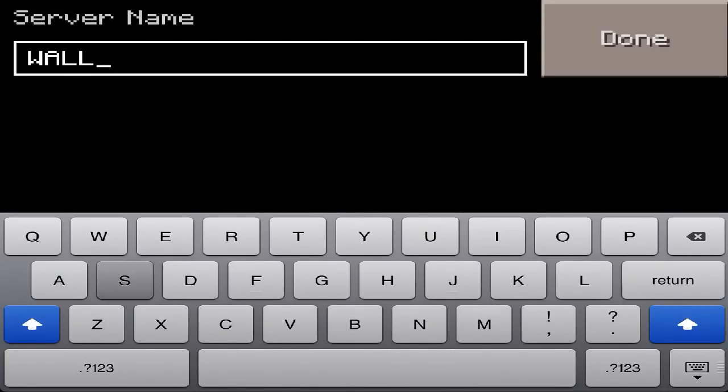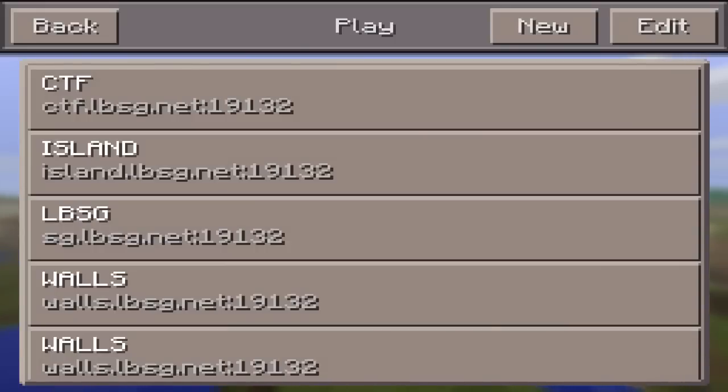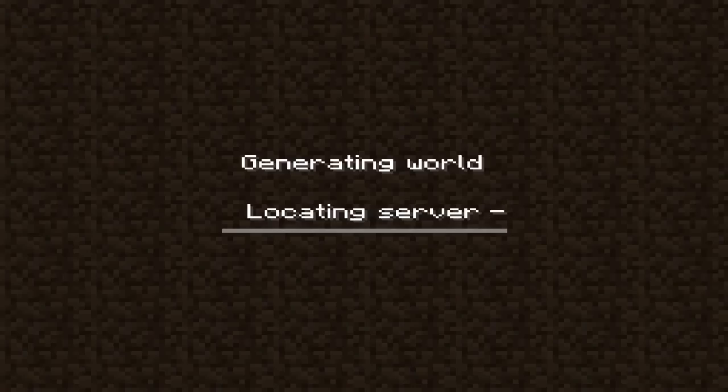You can name the server whatever you want. I always name mine all in caps so I know it's a server — it's just my way of finding it. You want to leave the port the same and click Add Server.